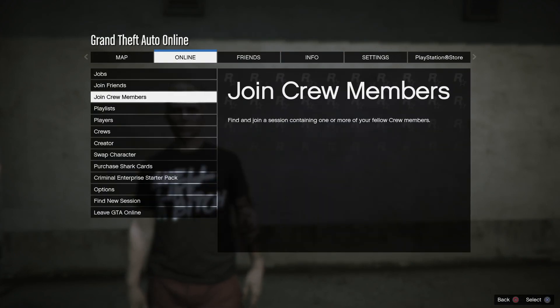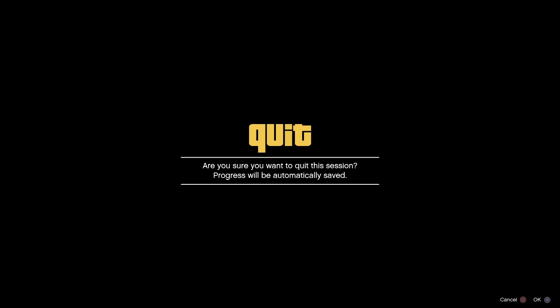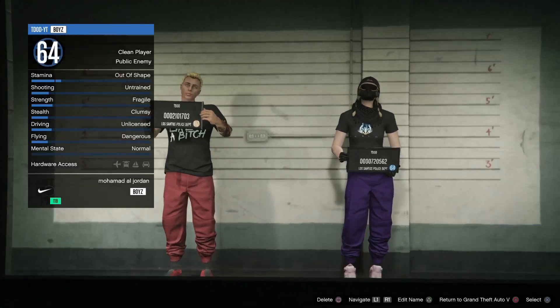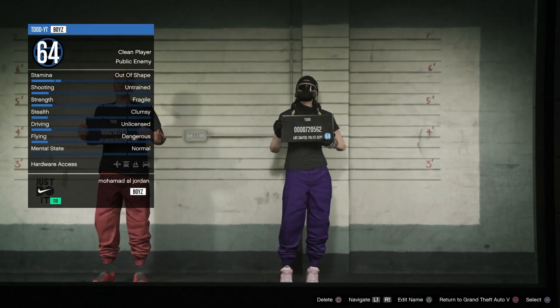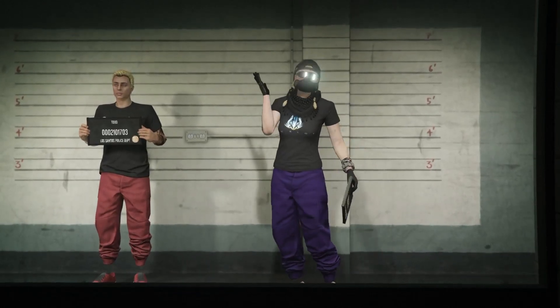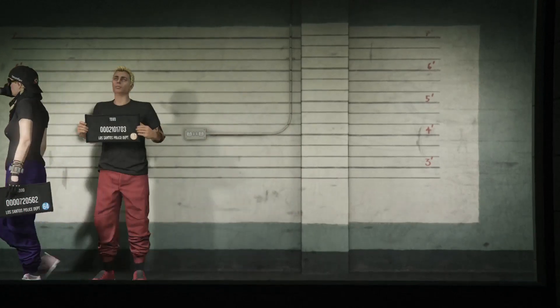From here, what you want to do is go to online and go to swap character. Whenever you get here, all you want to do is select your female character. Whenever you select your female character, go to a clothing store.